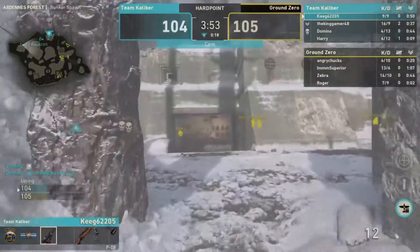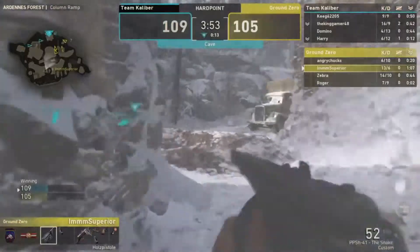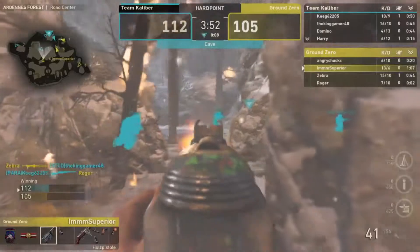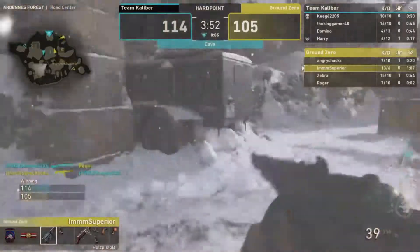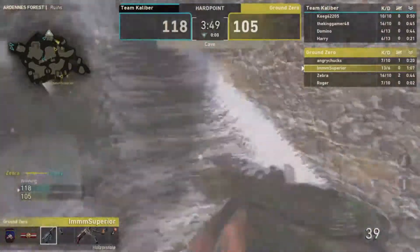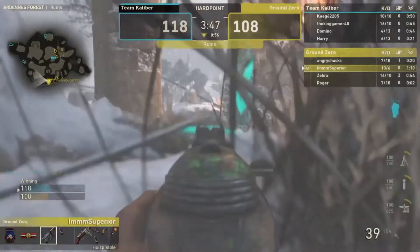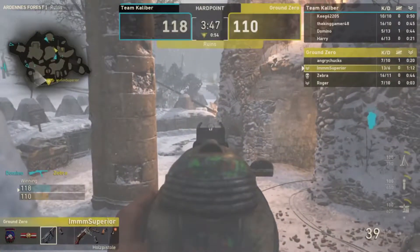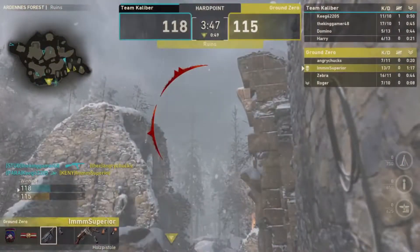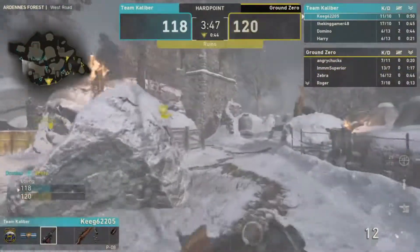Domino is not playing well at all — throwing grenades, getting team kills. An insane number of friendly fire incidents. Ground Zero now has a nice lead over Team Caliber, which nobody really expected, but they're doing it. Just like that, TK puts Parasite down with one.